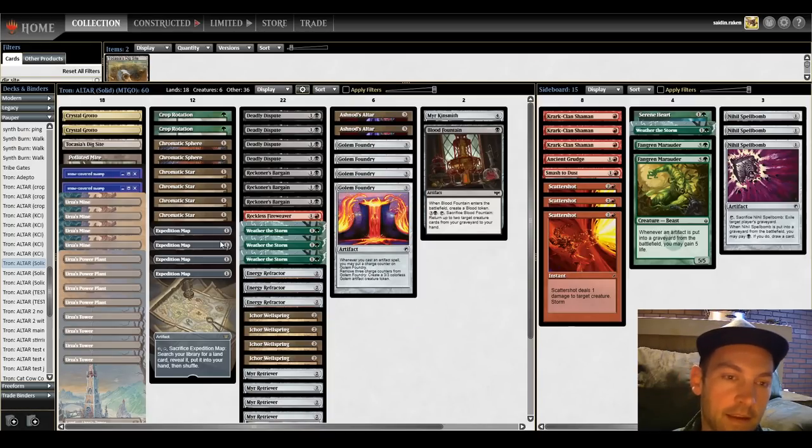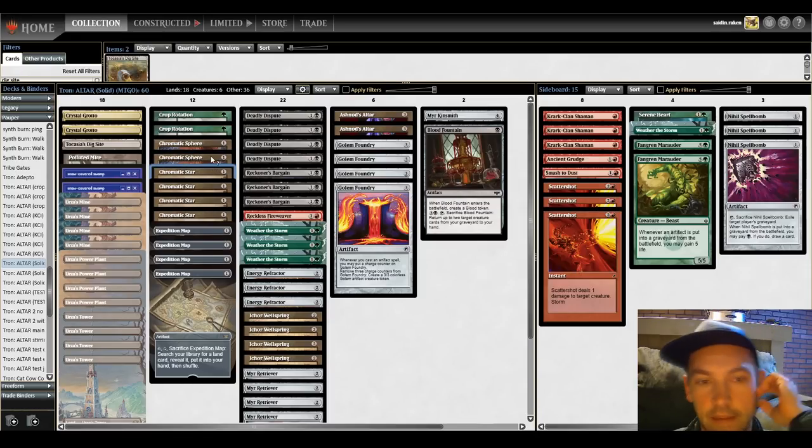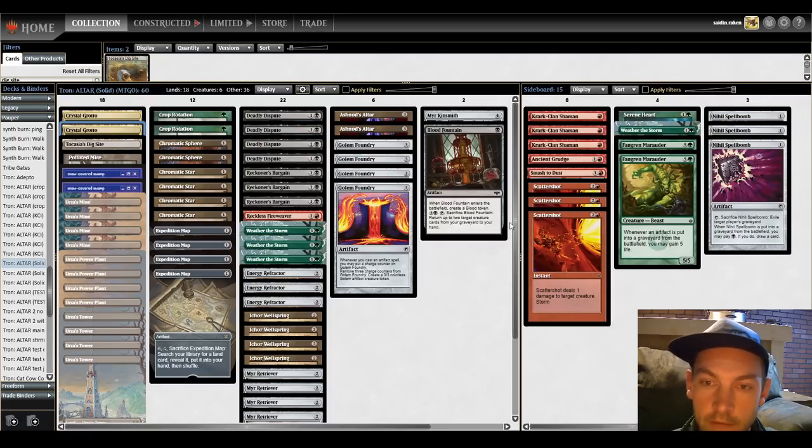That pretty much covers the main deck. I experimented a couple of times with four Chromatic Spheres and four Chromatic Stars — I don't really like having more than two Spheres in the deck; they're not very useful outside of opening hands and a little chaining. Mezzo said the most recent Papageddon winner likes ten artifacts that produce colors, and I agree with that. I'm going with nine here plus two Crystal Grottos. Hopefully that'll be good enough.